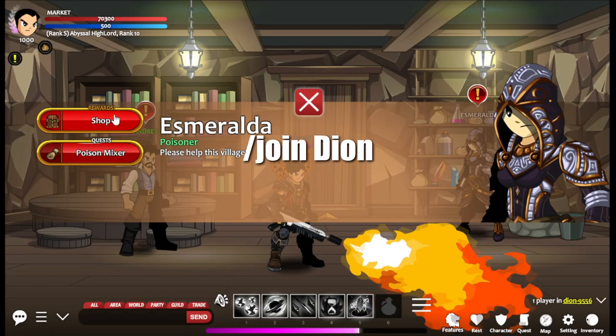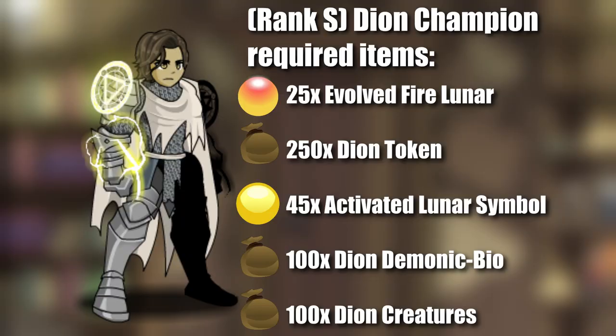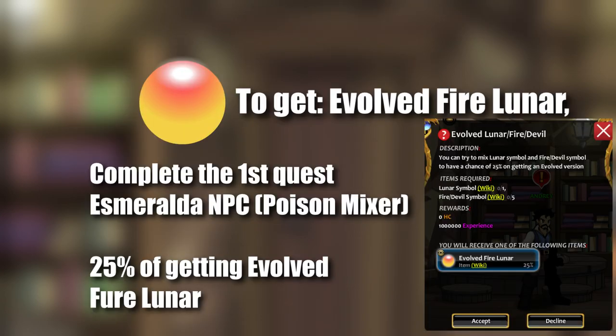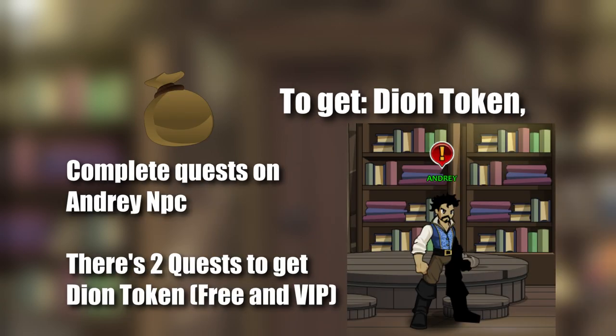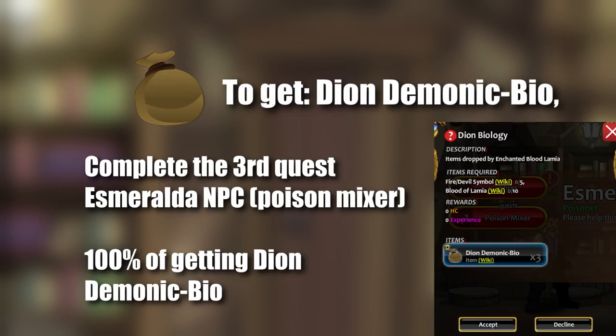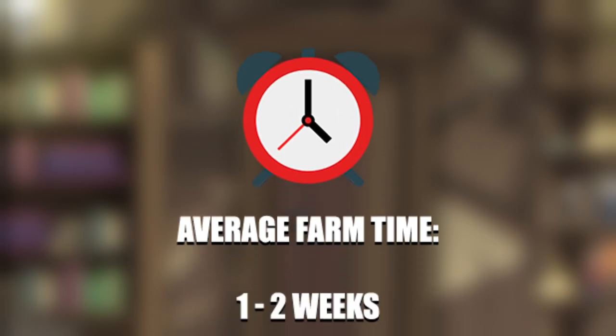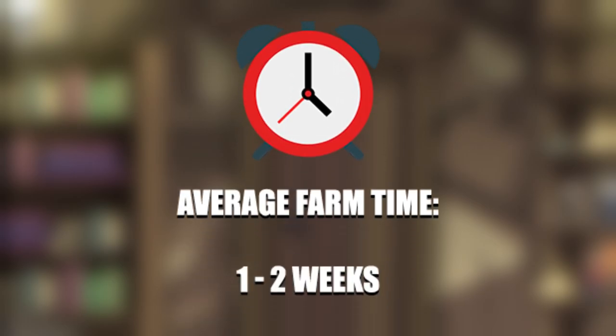Join Dion and open the merge shop with NPC Esmeralda — there will be the requirements to get the class. Because some items need luck, this farm can take a while, but the average farm time for Dion Champion is 1-2 weeks.